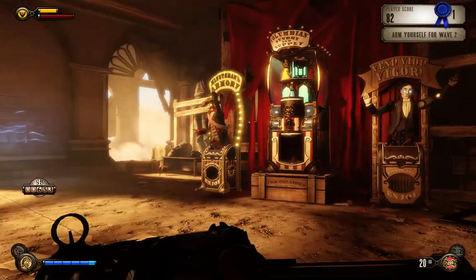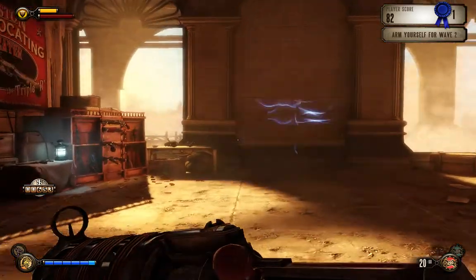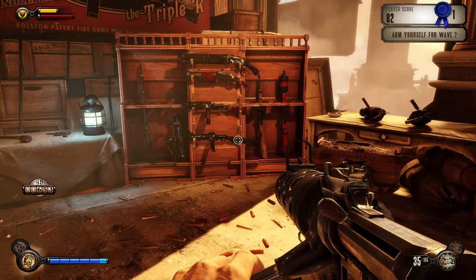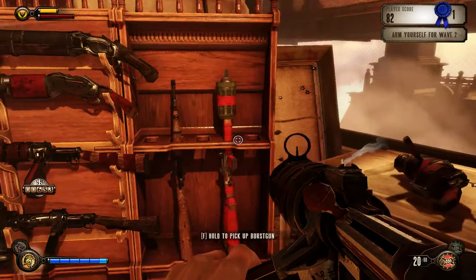So you go to this room between the combats. I've got a machine gun - let's have a carbine instead.